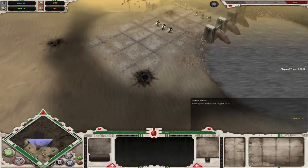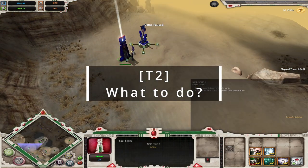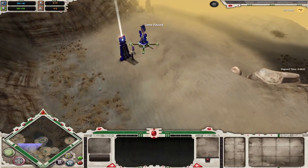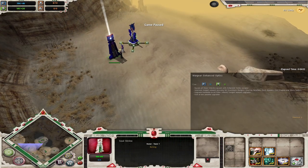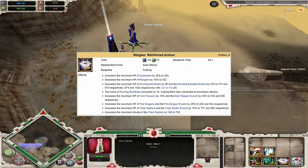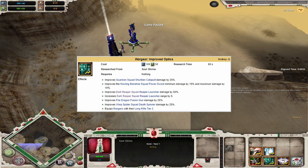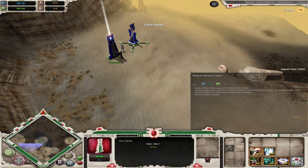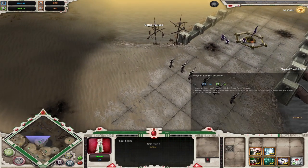Alright guys, now I will move on to the Tier 2 builds. So we've reached Tier 2 with our Soul Shrine. Regardless of your matchup, you should definitely do this at your Soul Shrine: research the war gear for Enhanced Optics and for the Reinforced Armor. I don't know the exact stats for the armor, but I know that the Enhanced Optics will increase your Dark Reapers' damage by 50% and also increase their range as well — and that's not just for Dark Reapers, there's a list of other squads it will apply to. You definitely want these two for sure.